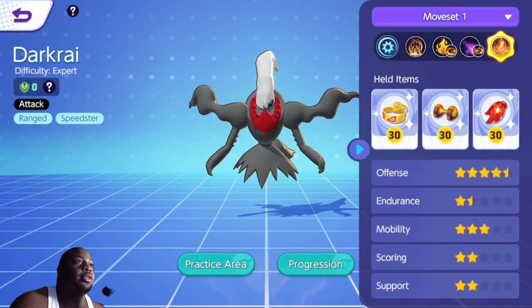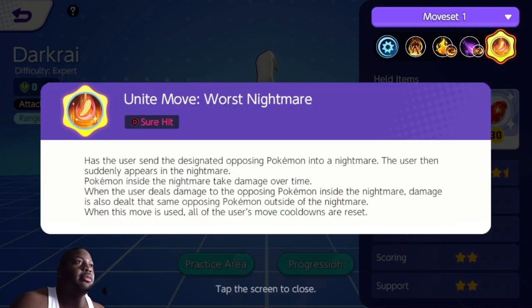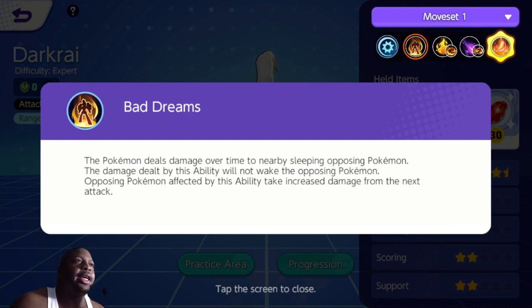Taking a look at his moves — just forget some of the icons, they didn't set the icons properly for him. This is a test server version so don't expect too much. His basic attacks made against sleeping Pokemon will become boosted attacks with increased range. Boosted attacks deal damage to opposing Pokemon with an attack from a void and restore the user's HP. His passive is called Bad Dreams: the Pokemon deals damage over time to nearby sleeping opposing Pokemon, and the damage dealt will not wake them. Opposing Pokemon affected by this ability take increased damage from the next attack.